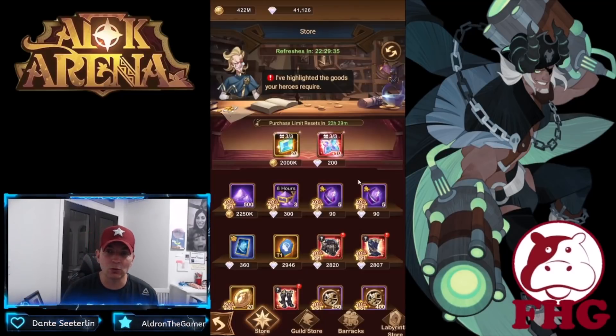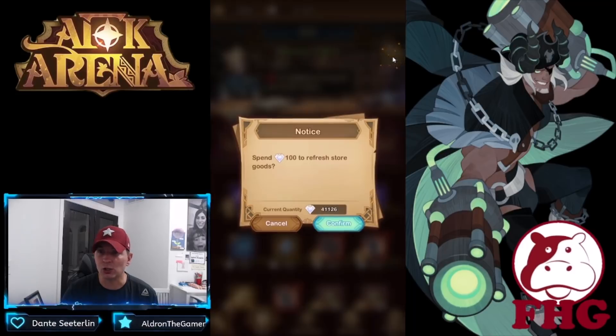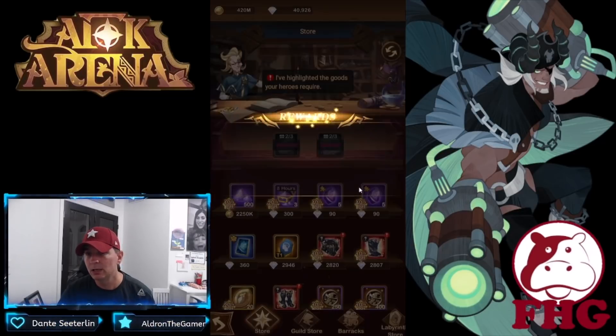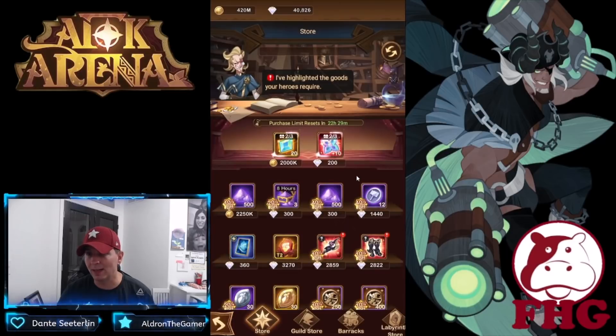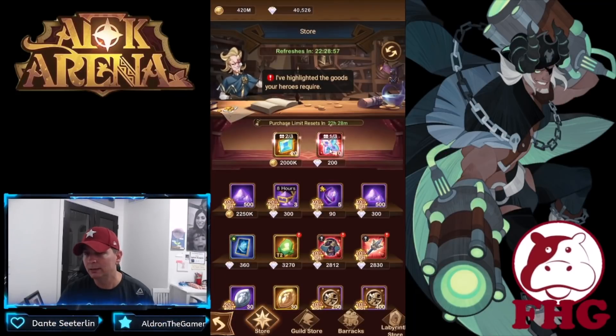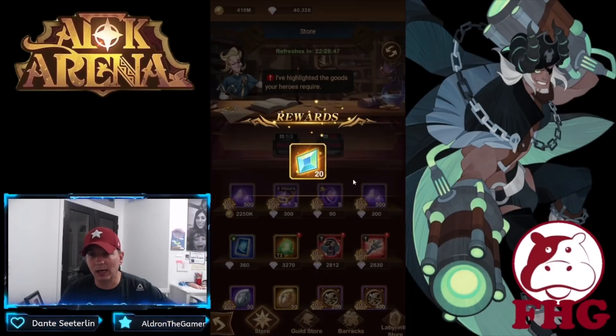Similar to red chests, elemental cores are purchased for diamonds only, and you only get 10 per purchase. You can spend 600 diamonds and get 10 of them. After refreshing, we got 20. Refreshing costs 100 diamonds each time — so spending 600 diamonds there plus the refreshes: 200 diamonds, then 300, 500, and one more for 600... so roughly 800 diamonds total on refreshes on top of the initial purchase.